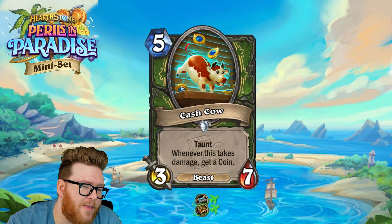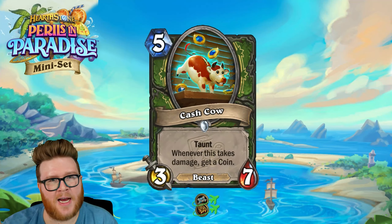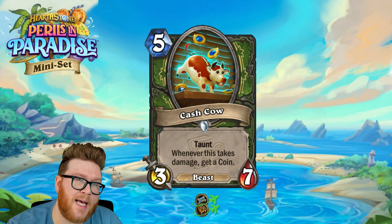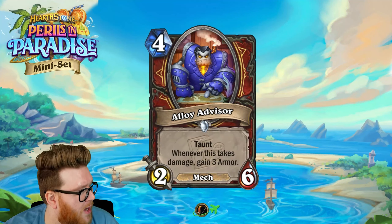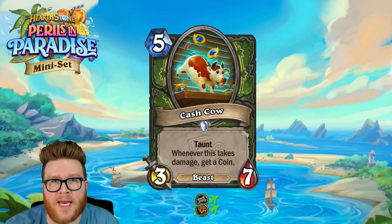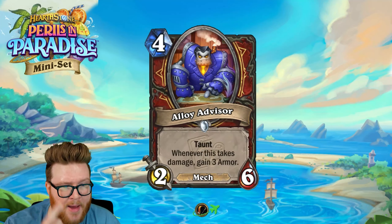Coins are really good — like innervates — and can help you cheat out big scary stuff. A single coin gets you Sasquawk into a Cash Cow, or you could cheat out a Titan a little early. But I think coins are perhaps less synergistically connected to the defensive body of the Cash Cow. Sometimes you play it and it just gets cleaned up, you get domed, and your coins won't be enough to stabilize behind a passive taunt slam. The payoff here doesn't feed back into the game plan quite as well as with the Alloy Advisor.